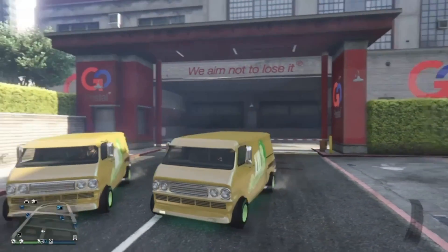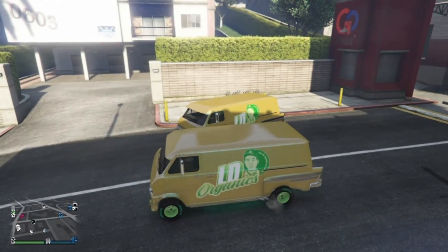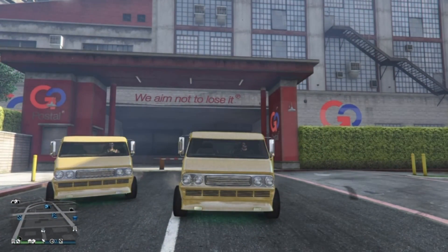Once you jump inside the vehicle, you will spawn inside your MOC with the vehicle your friend had just given you. We do now have a copy for ourselves, and our friend keeps their own copy as well. It is just as simple as that.